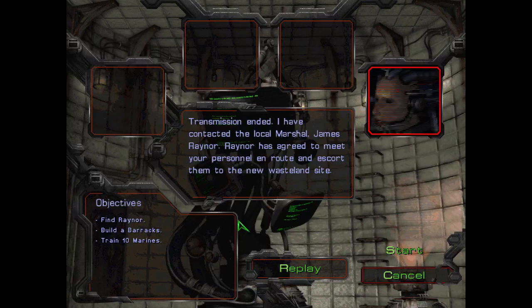Transmission ended. I have contacted the local marshal, James Rayner. Rayner has agreed to meet your personnel en route and escort them to the new wasteland site.